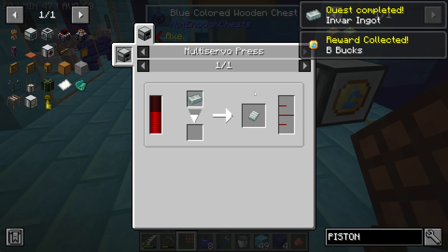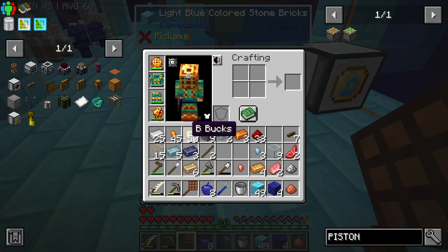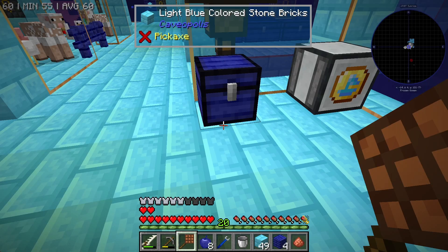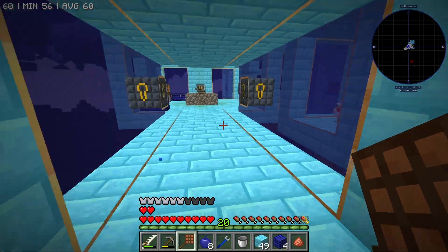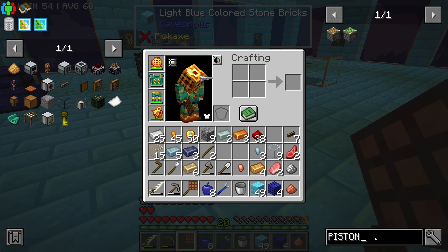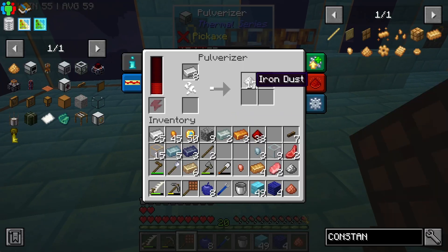Got my invar. Invar plates are made with the multi-servo press. Now the multi-servo press — I have to wait in order to get two blocks of constantan and a block of iron. You take a lot, dude. And if I'm not mistaken, the constantan is made with copper and nickel — so that is better than what it could have been. What does invar armor look like? No, it doesn't. And constantan as well does not have an armor variant.